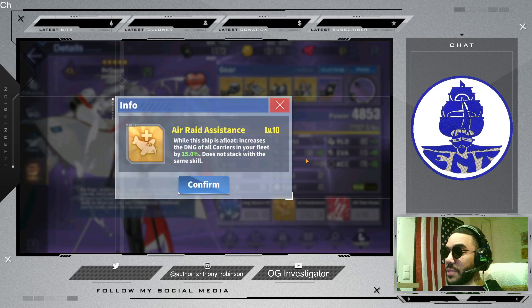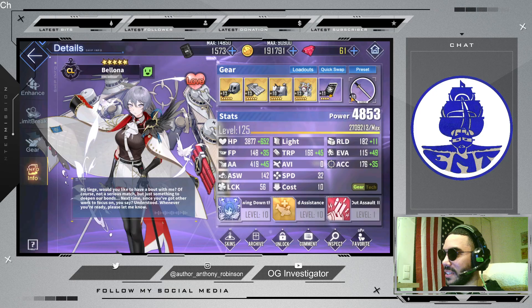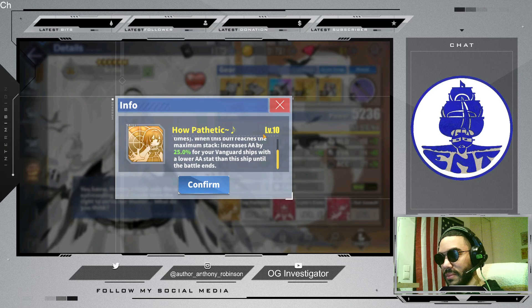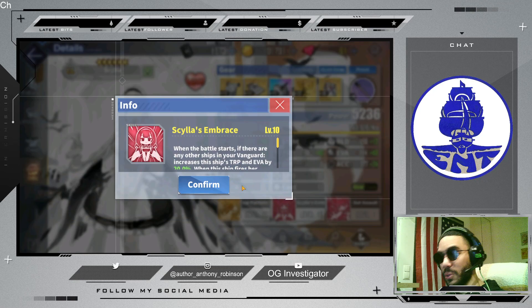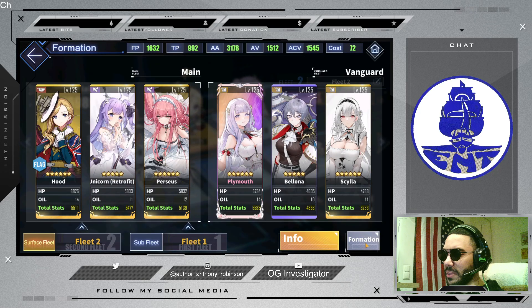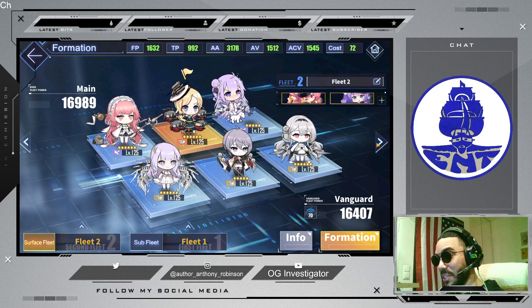Bologna gives air raid assistance, which benefits both Perseus and Unicorn. This skill is just okay, but what you really want her for is air raid assistance. Also, Scylla has a very good carrier buff and an anti-air buff. This ship is actually very good for any anti-air content or anything involving buffing carriers. This fleet right here is my best mobbing fleet so far, and they got me through some insanely hard stuff in World 15. Shout out to the Royal Navy fleet.